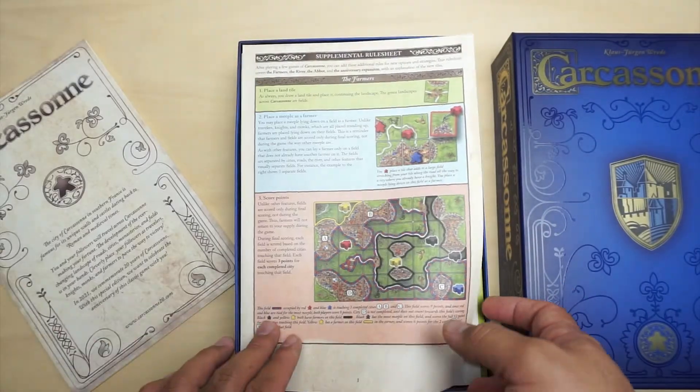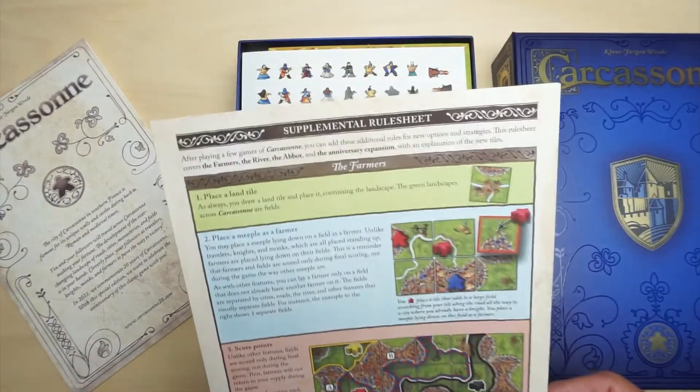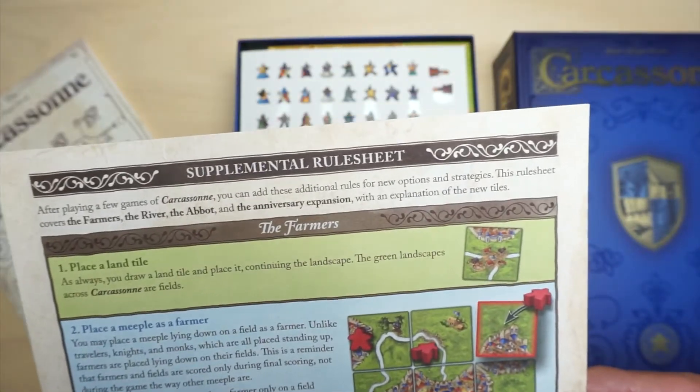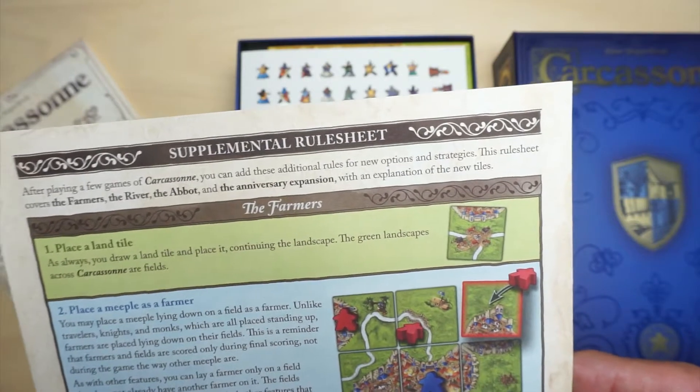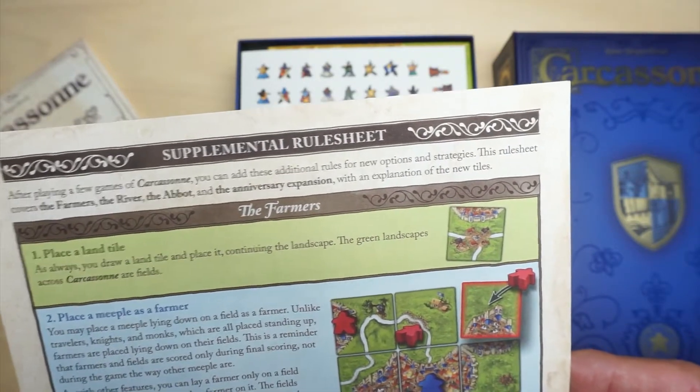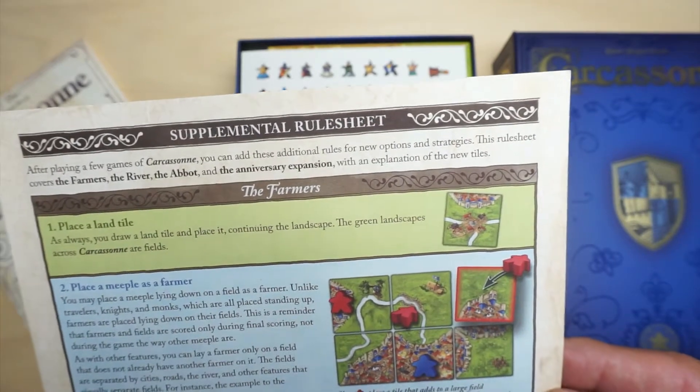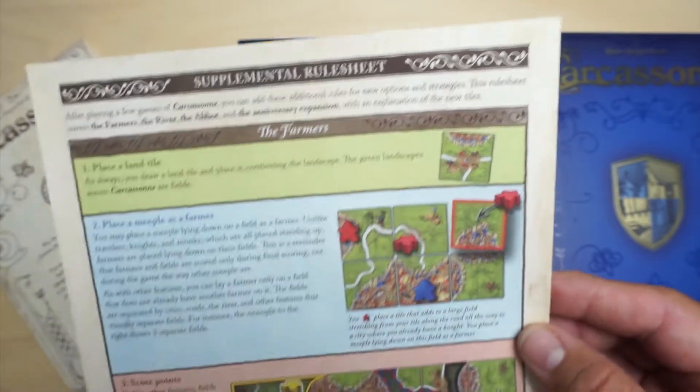Then we have a supplemental rule sheet. It says: after playing a few games of Carcassonne, you could add these additional rules for new options and strategies. This rule sheet covers the Farmers, the River, the Abbot, and the Anniversary Expansion, with an explanation of the new tiles.